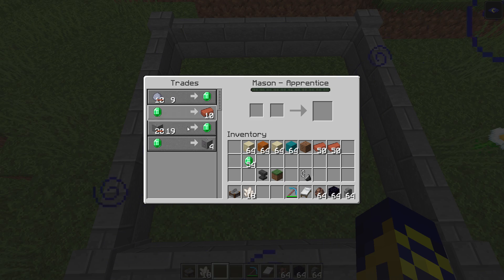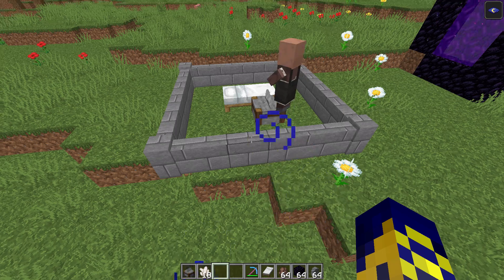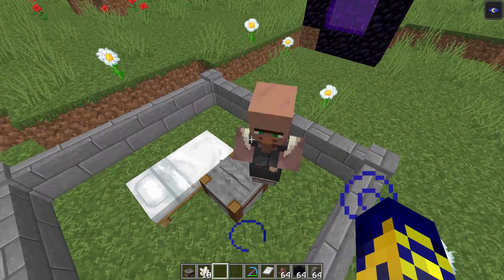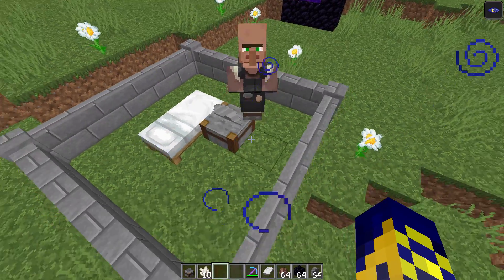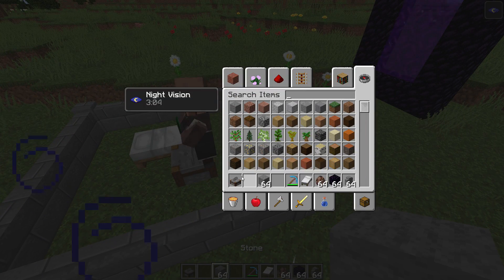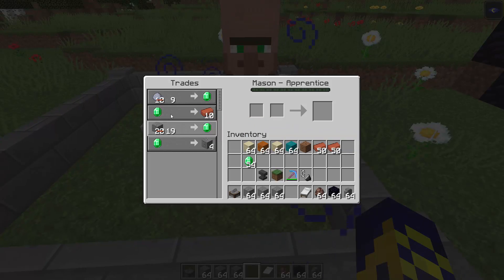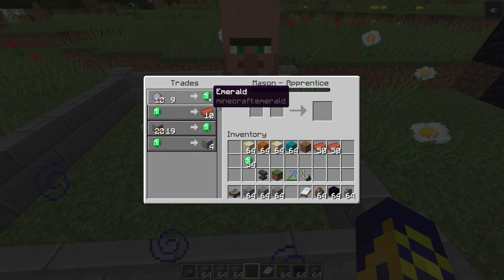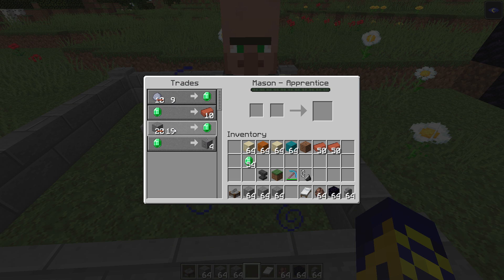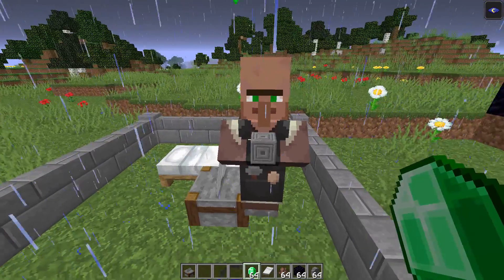Trade again with different trades to keep leveling up. Also remember, you can reduce trade costs by saving villagers from a raid or by curing a zombie villager. That's a longer topic, but keep it in mind. Continue trading — for example, give stone and receive a small amount of emeralds. Honestly, it's a totally free emerald in my opinion.